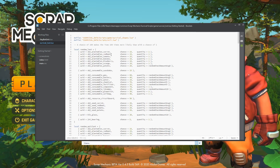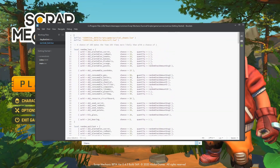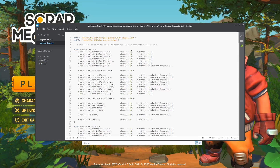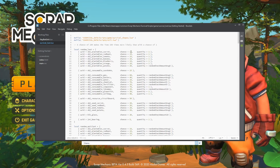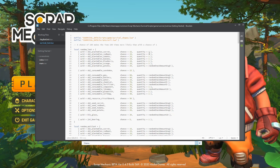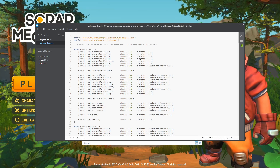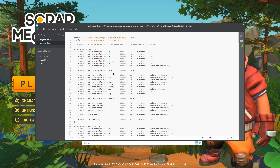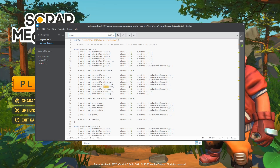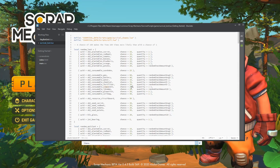This is going to change the drop rate of anything that you can see in here. It's important to note the chance does not mean there's a 15% chance of dropping it — it means it is 15 times more likely to drop than with a chance of 1. You can also change the quantity, or in fact how much the stack is. So what we're going to do is Control-F and look for Component. You'll see here it has a random loot with a chance of 70. Let's change that to 200.